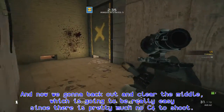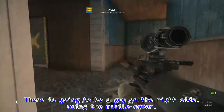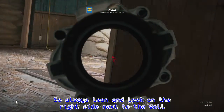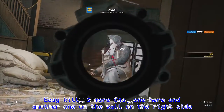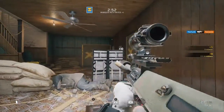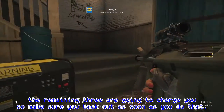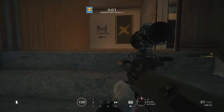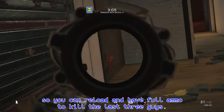Now we're going to back out and clear the middle, which is going to be really easy since there's pretty much no C4 to shoot. There's going to be a guy on the right side using mobile cover, so always lean and look on the right side next to the wall. Easy kill. Two more C4s — one here, another one on the wall right side. As soon as you come to the next guy who's going to be inside the room, the remaining two are going to charge you. So make sure you back out as soon as you do that, so you can reload and have full ammo to kill the last three guys.